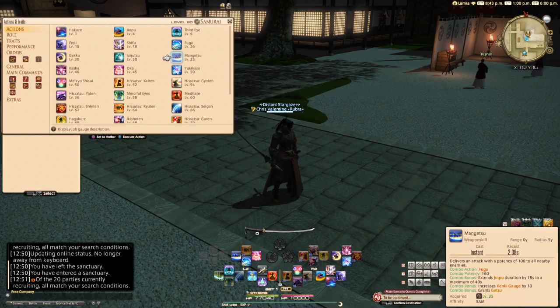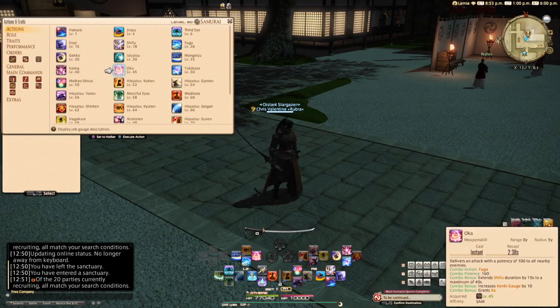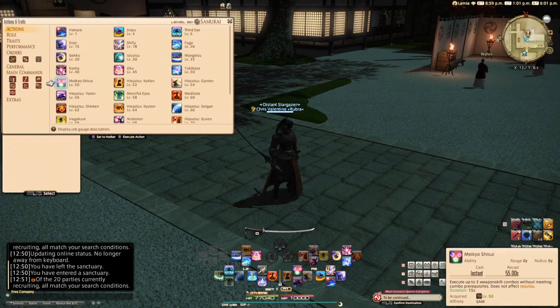The level 35 weapon skill Mangetsu now has a combo potency of 160, down from its original 200, but the damage falloff has been removed. The level 40 weapon skill Kasha now has a 480 combo potency, increased from 400. The level 45 weapon skill Oka now has a 160 combo potency, reduced from 200, but the damage falloff has been removed. The level 50 ability Mekyo Shisui now has a 55-second recast time, reduced from 80 seconds, and now has a 15-second duration, up from 10 seconds.